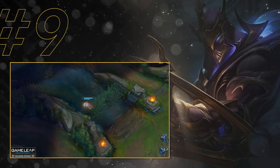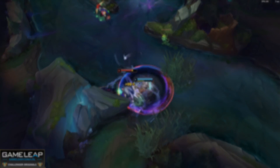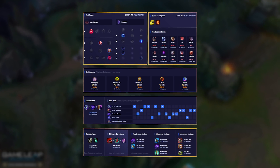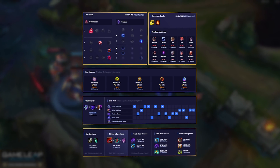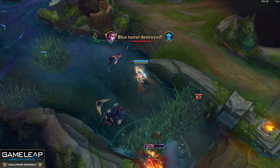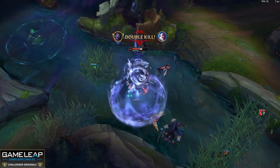Vex starts off the countdown at number 10, but coming in at number 9 ahead of Vex, we have Zed. The rune setup is actually very similar in terms of Electrocute and Ultimate Hunter, but we want to be taking Transcendence and then Gathering Storm. This is kind of new technology for Zed — Gathering Storm gives you the scaling because Zed is one of the best mid to late game champs on the Rift. Of course we want to be running Ignite with Flash, maxing Q first, then E. As far as your items go: Duskblade, Cooldown Boots, Ghostblade — you can consider Prowler's Claw or even Eclipse if you need the armor penetration from the Mythic passive if the enemy team is very tanky.